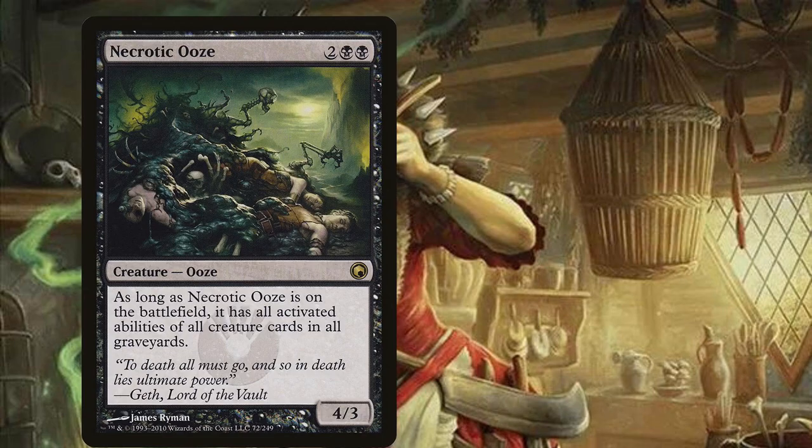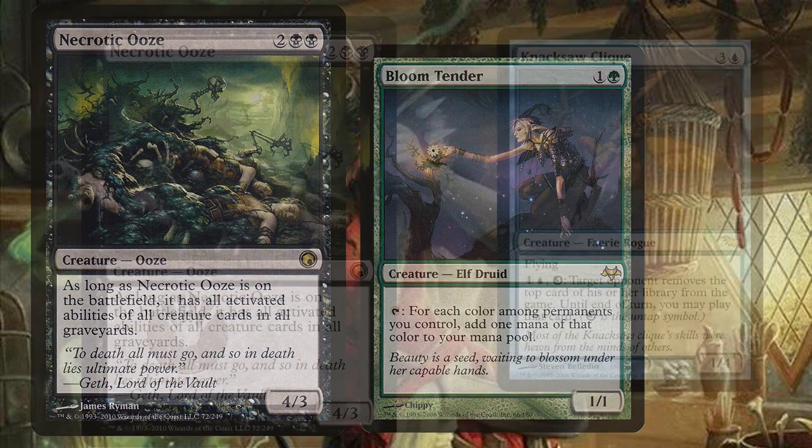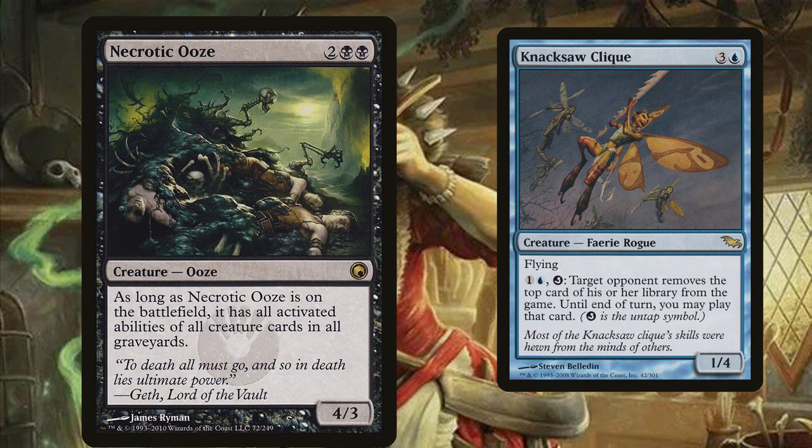This actually reminds me of Necrotic Ooze. As long as Necrotic Ooze is on the battlefield, it has all activated abilities of all creature cards in all graveyards. A typical example is using Necrotic Ooze with Bloom Tender - so Bloom Tender is in your graveyard, and suddenly Necrotic Ooze taps for a lot of mana. Then you can untap your Necrotic Ooze with something like an Axial Click, and the target opponent removes the top card of their library from the game until end of turn - you may play that card. This means you would, in theory, create an infinite loop where you generate infinite mana and exile infinite cards from your opponents' libraries.